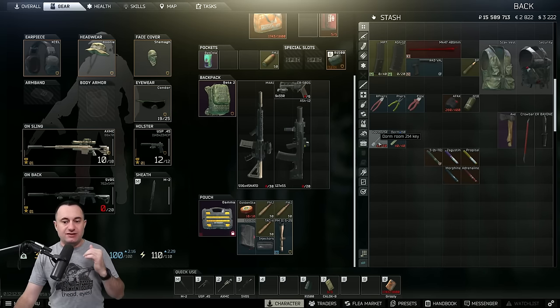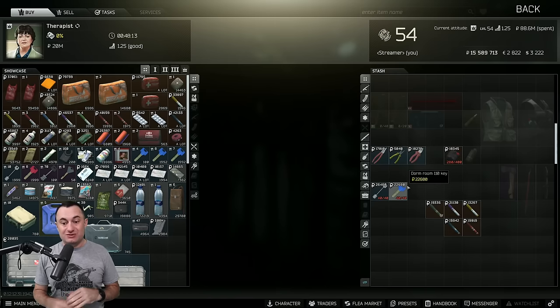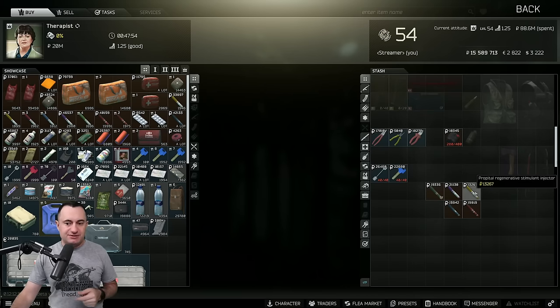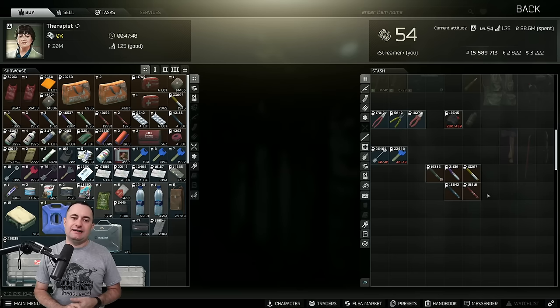The last S-tier groups: keys, specifically Dorms 214 and 110. You can sell these on the flea if you want, but the big deal is they're worth a ton to Therapist - 26,000 and almost 23,000 right here. As a single slot, if you find these in a jacket or filing cabinet, they're worth putting into your secure container - worth more than the 1-2,000 rubles of other things you might have in your docs case. The same goes for stims across the board. The cheapest stim is the propital, but morphines, adrenalines, anything you find - they're worth putting in your secure container, especially if you have an injector case. Even if you die with them and can't sell on the flea, they vendor for a ton of money.